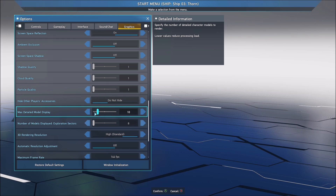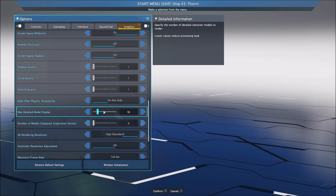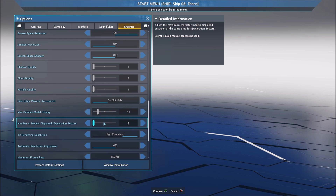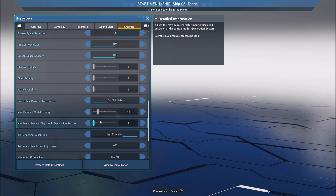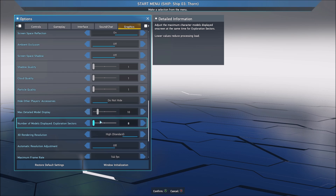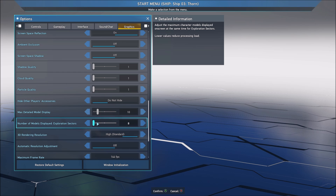Max detail model — I feel like a good spot is 10. Don't go too crazy with this one; 10 is a good spot and you don't really see an impact on your FPS. And if you have an issue with the number of models displayed when you see too many people, this is pretty much where I was losing most of my FPS when there were too many characters on screen. You can limit that to 8 if you want, and it will help you a lot.